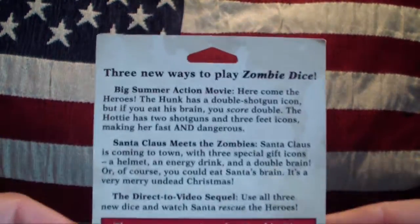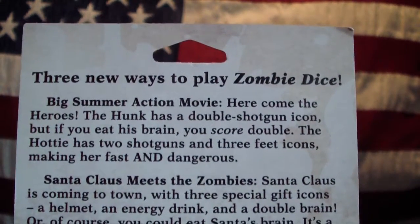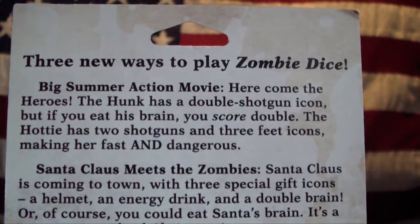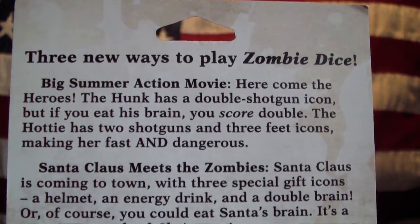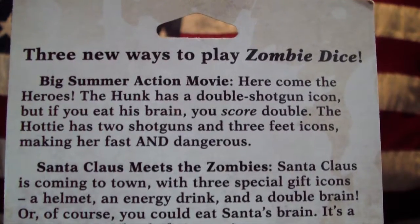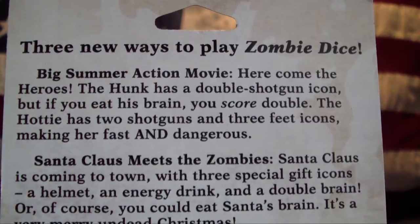What does it say on the back here? Three new ways to play Zombie Dice. Big Summer Action Movie — here come the heroes. The Hunk has a double shotgun icon, but if you eat his brain you score double. The Hardy has two shotguns and three feet icons, making her fast and dangerous.